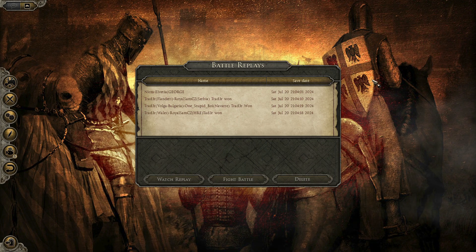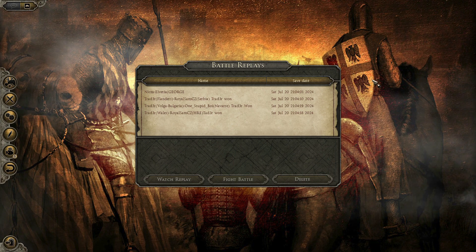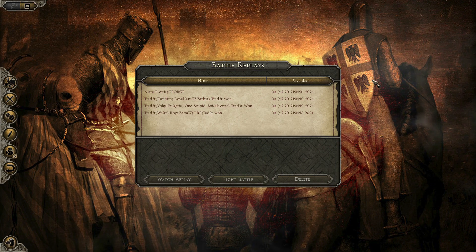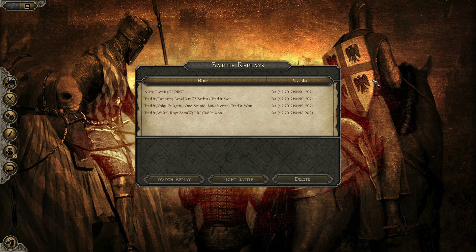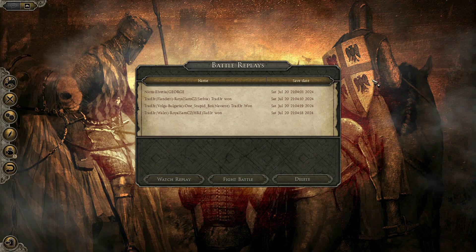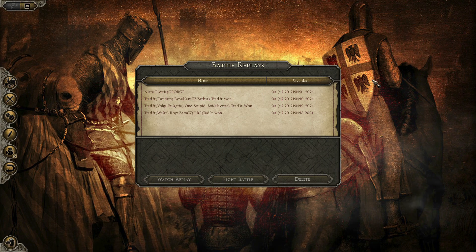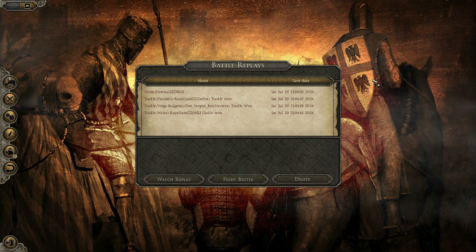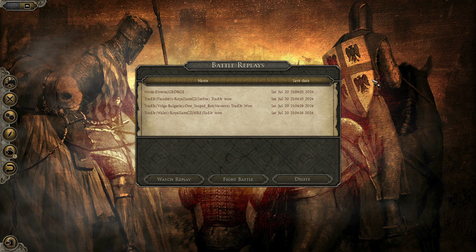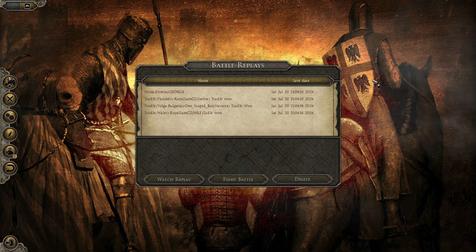The best way to combat spearmen and pole arms is to have better crossbowmen or handgunners. Handgunners can help you decimate the enemy units. If you don't have money for that, or your nation's troops are expensive, and you can't buy handgunners, just try to buy pole arm units and basically those kind of spearmen that help you hold the line against other pole arms and spear units. So yeah, this is all. Thank you for watching and see you in the next one. Goodbye.